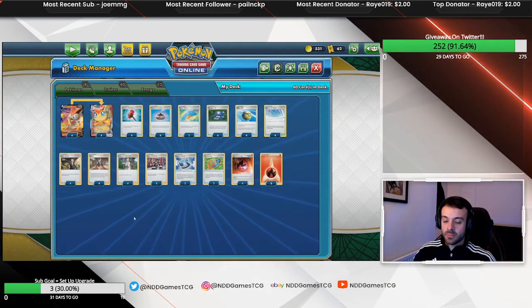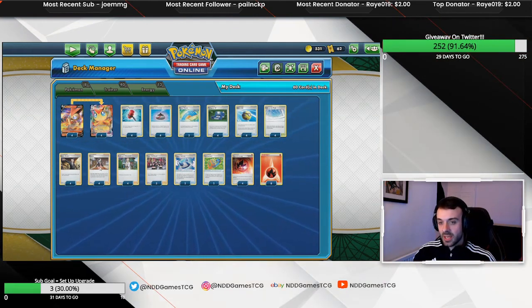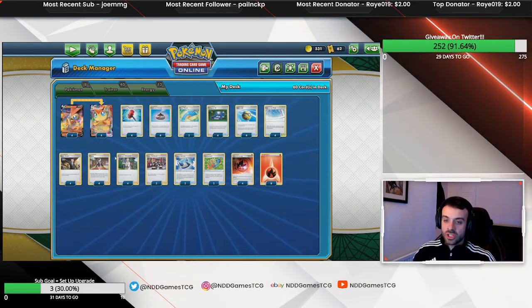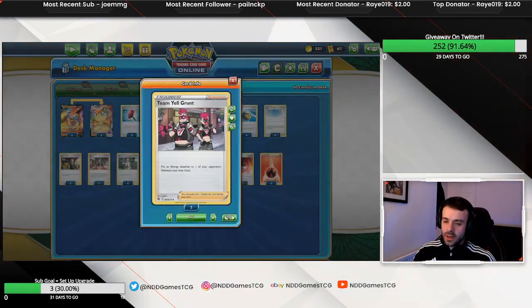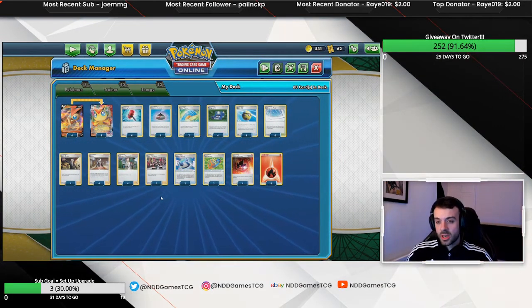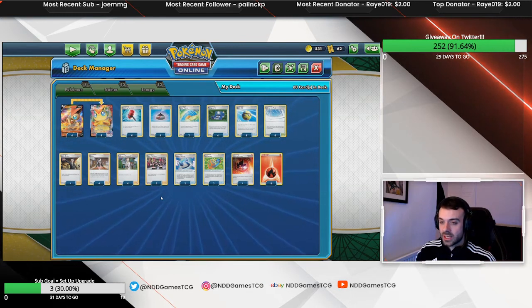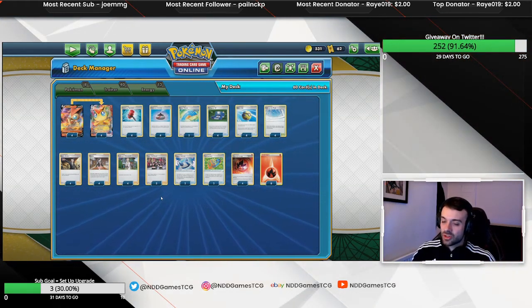Boss's Orders is quite self-explanatory — we want to pick off the opponent's benched Pokemon and get some prizes that way. Marnie simplifies the game state and draws us into more energies or engine cards. Research is standard draw power. Team Yell Grunt is a card I'd consider dropping in the future, as it takes up a supporter slot and if we're chasing the game it doesn't really matter anyway.